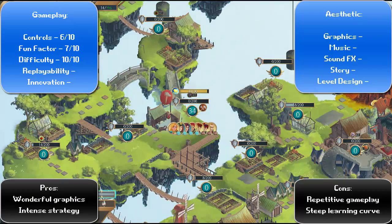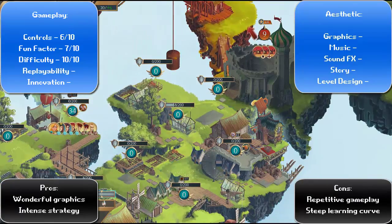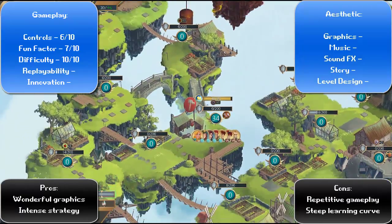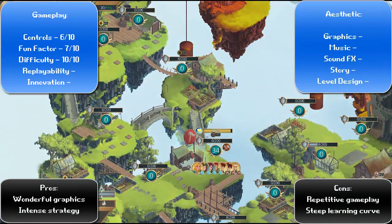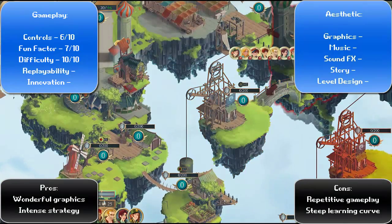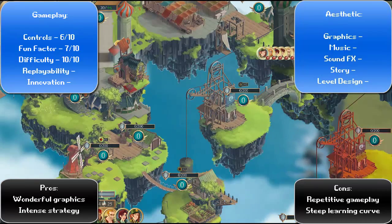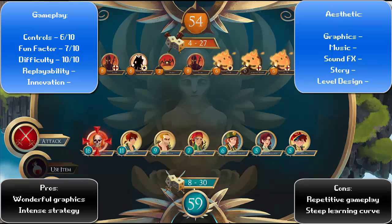The difficulty is definitely a 10 out of 10. Even on normal mode, you will be pushed to your limits. I dare not try the hard or extreme difficulties. Easy mode is relatively easy, I suppose, but really I think a strategy game like this needs to have some strategy and not just have you steamroll your enemies. So normal mode is definitely the way to go — it presents a good challenge without being too impossible.